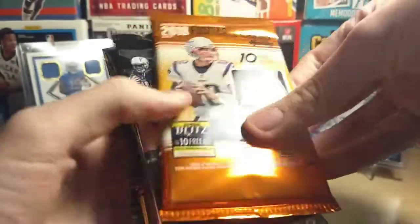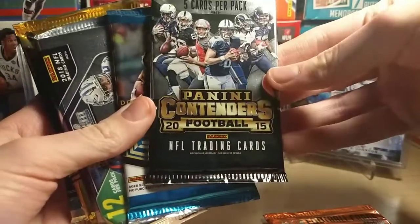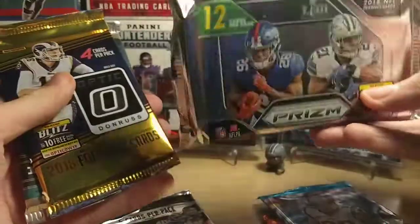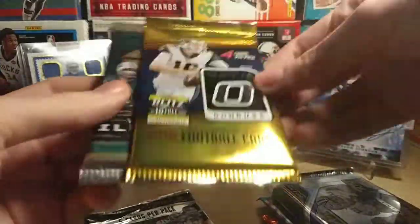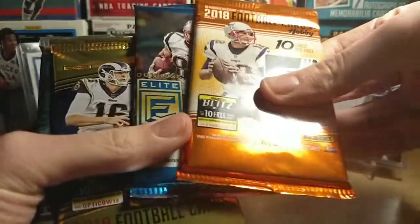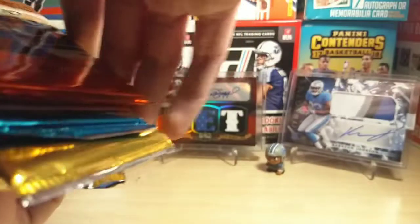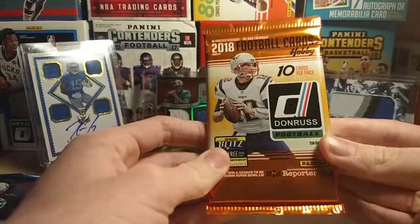This might be the February version. We have a pack of Donruss, a 2015 pack of Contenders — I think this is the February version, guys — 2018 Elite, a pack of Prism, 2018 Illusions, and 2018 Optic. We'll put Prism on the bottom because I'm excited for that. Alright, here we go — 2018 Boombox, I've got a great lineup this time. Let's begin. I'm especially excited for that 2015 Contenders.